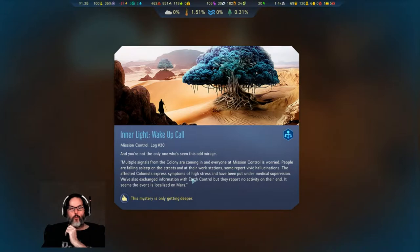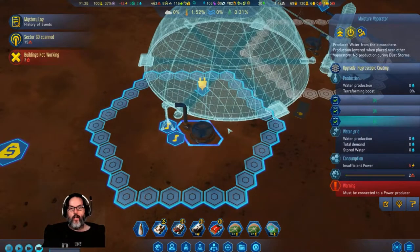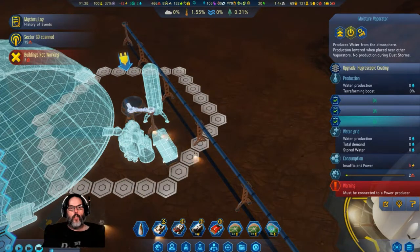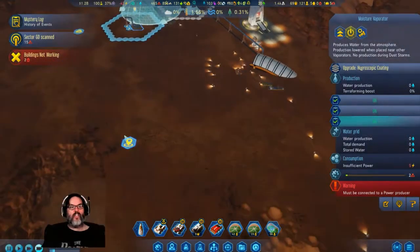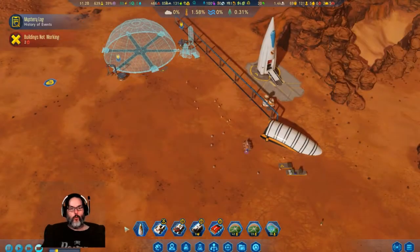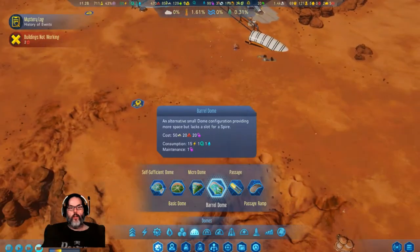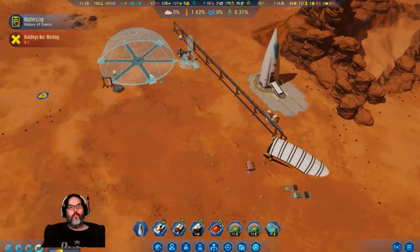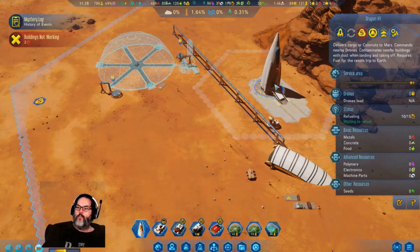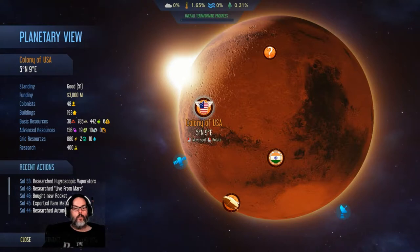People are falling asleep on the street, reporting hallucinations. Yeah, that's all going to work fine once we get this up and going and built — it's going to take time. I built it here so it could reach; we'll have a vista out here. I don't want another barrel dome. I'm doing this one only for the rare metals.